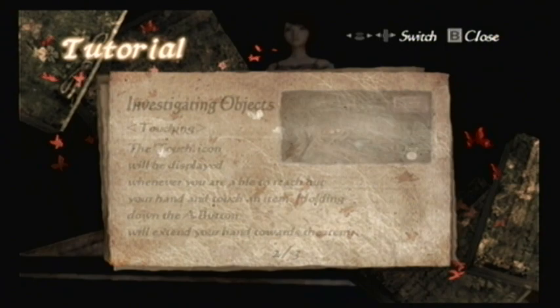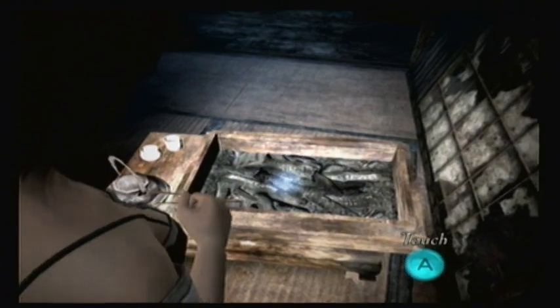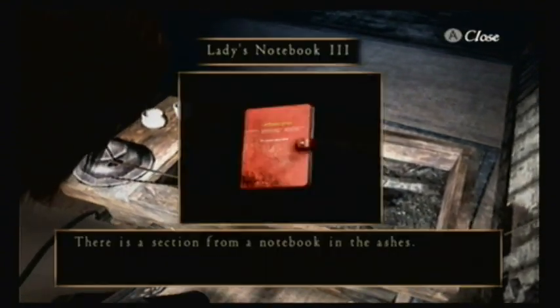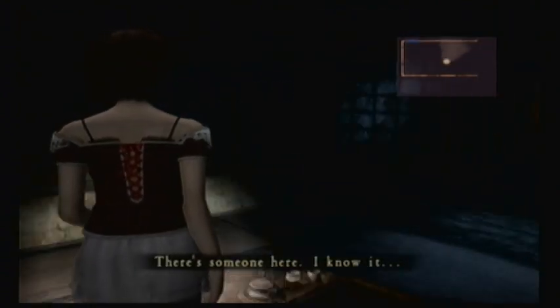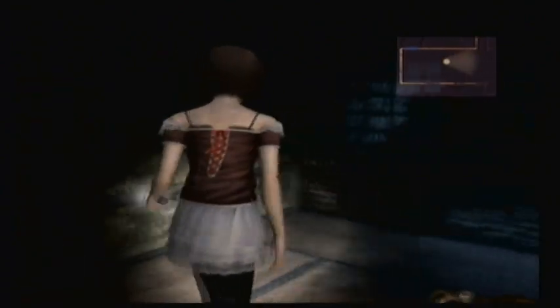Basically you have to hold down the A button to pick things up — it adds suspense. Ladies Note 3. 'Masumi? It's Miyako. I came to find you. Let's go home together. If we're together, we can make it out of here. If you find this note, please shout. I'm sure I'll be somewhere nearby.' So she's here looking for her boyfriend, or husband, or something. Like, who carries a journal and leaves all these notes?